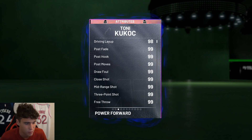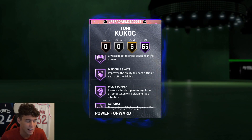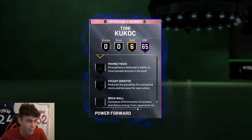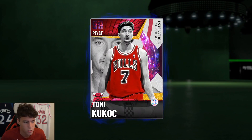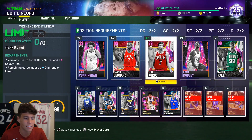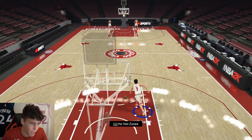Tony is an Invincible card — 6'10", 192 pounds. His player build is upper nine, either 98 or 99 in every stat you could ask for. Badge-wise he's literally perfect, but there's no Steady Shooter on the card, so that's something you're going to have to add. If you play on next gen, I actually think Tony is going to be better on next gen than current gen.